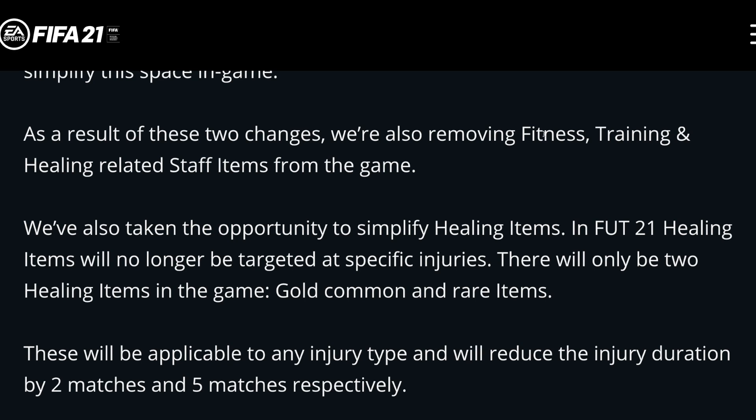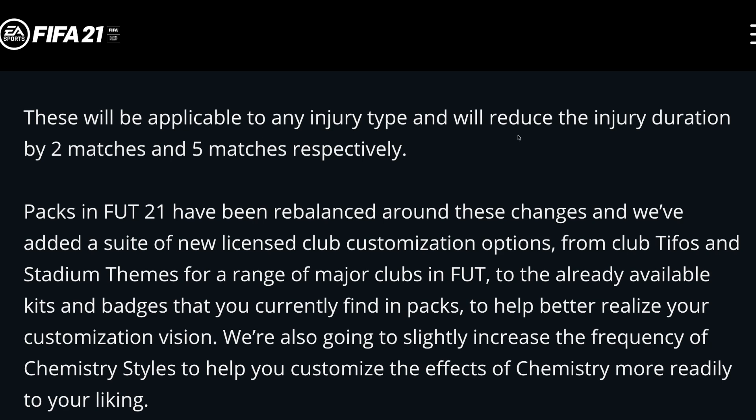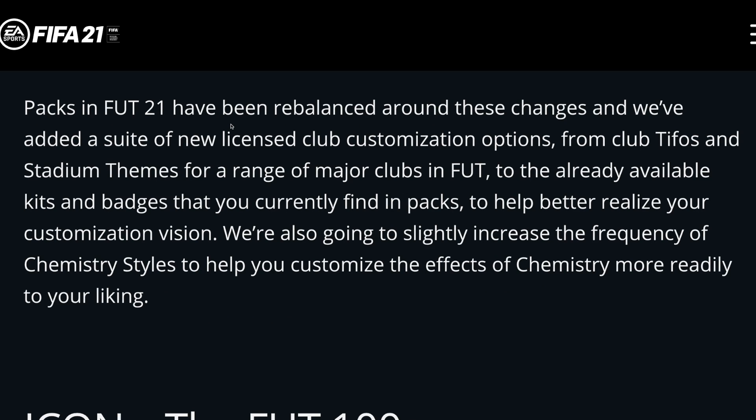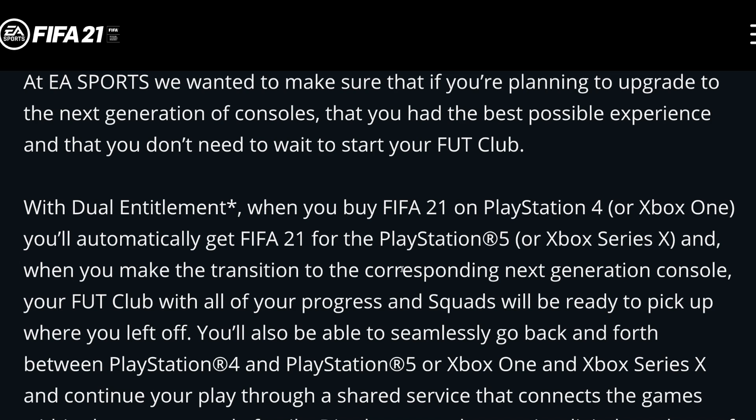As a result of these changes, they've also removed fitness, training and healing related staff items. They've also simplified healing items — in FIFA 21, healing items will no longer be targeted at specific injuries. There will only be two healing items in the game: gold common and gold rare items, applicable to any injury type, reducing injury duration by two matches and five matches respectively. Packs have been rebalanced around these changes and they've added licensed club customization options — club tifos and stadium themes. And for next gen, you can buy the game on PS4 and carry over your club, coins and everything to the PS5, which works the same with Xbox as well.